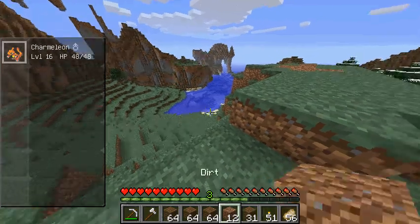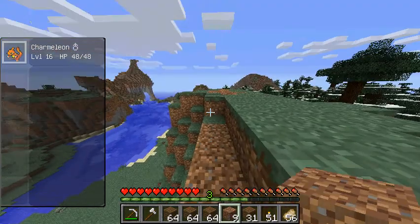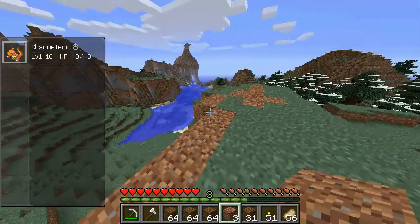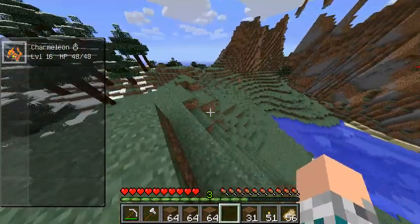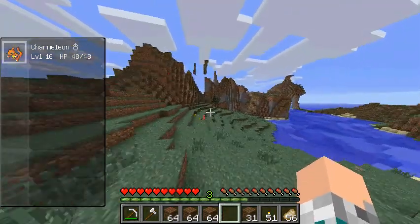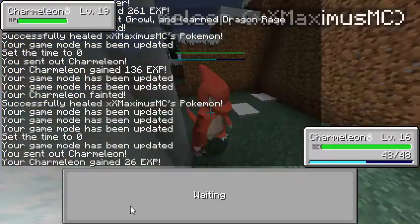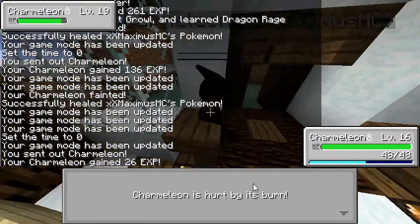We're going to put that there. I just want an even platform to build, basically. We're going to have to get — hey, there's another Charmeleon right over there! What level is this Charmeleon here? 19. Okay, I'll try. We'll see — I'll use Growl.